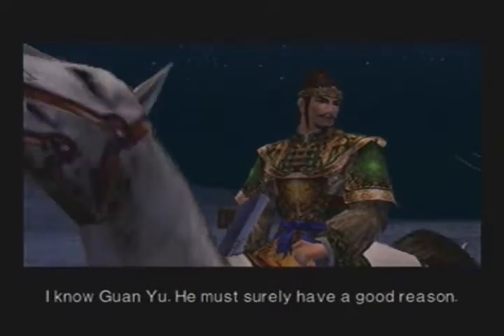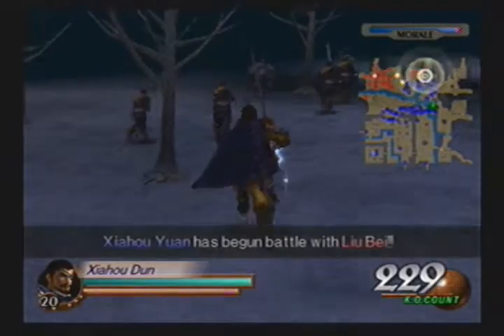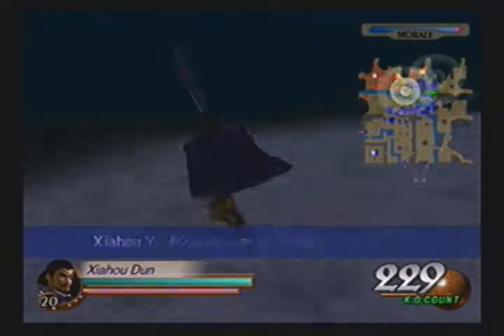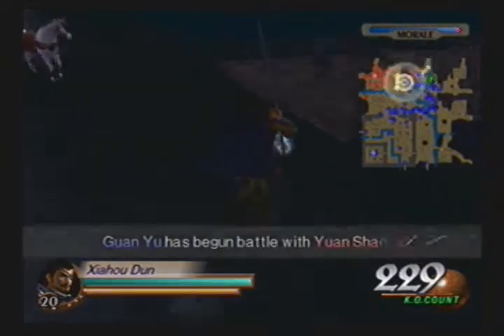With that, I can trigger the cutscene. That's Guan Yu. 'My brother? I know Guan Yu — he must surely have a good reason. We are going to pull back.' Now here's a funny glitch: if you actually kill Liu Bei after that cutscene, Guan Yu does not leave. Because Zhao Yuan actually killed Liu Bei before he could leave, Guan Yu is here to stay for the rest of the entire battle.